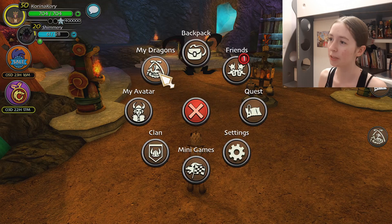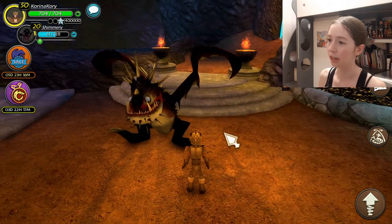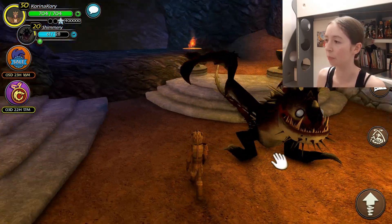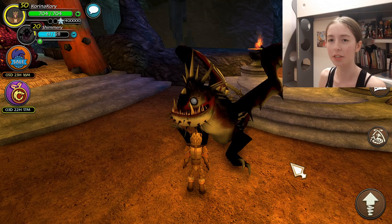I'm just a bit confused by it. It doesn't really make much sense, because for example, if you open this, then your dragon wouldn't teleport you. So I don't know what causes this glitch. It's not like it hurts anybody. This glitch is not a problem or anything. It's just kind of a strange thing that I've been noticing for a while. Did anybody else notice this?